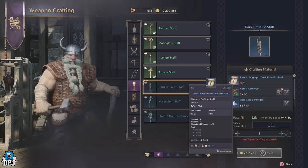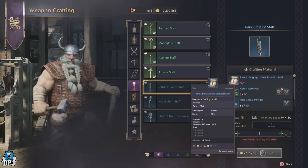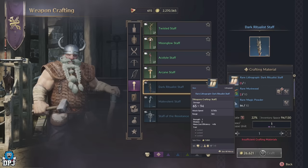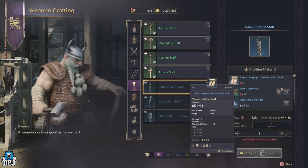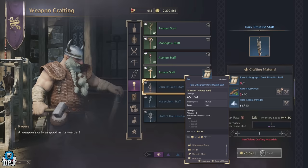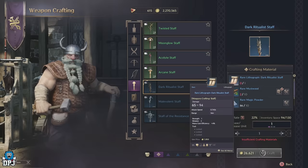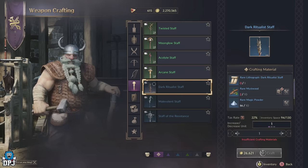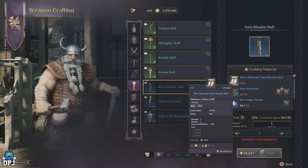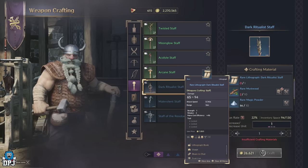The rare lithographs in Throne and Liberty right now are an utter mystery, well for most players anyway. You're probably here wondering how you get these so you can craft that rare gear. Here's the bad news: right now as I make this video, I don't think you can get these in the game. I've been everywhere, I've looked everywhere, I've researched all over the internet and it's the same for everybody. These rare lithographs don't seem to be in the game at all.